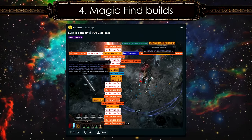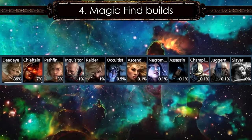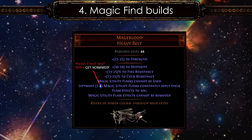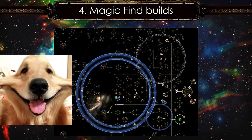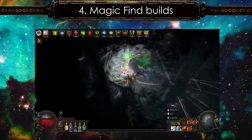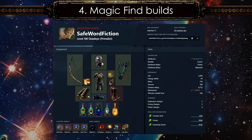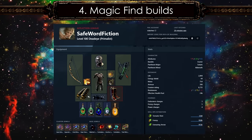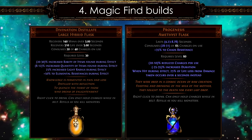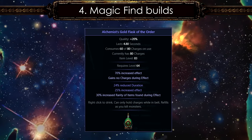Number 4: Magic Finders. There are several versions of these builds. All of them, except the Poison Caustic Arrow build, greatly benefit from Mageblood. However, they also use unique flasks, making a 3-flask Mageblood the better choice. These builds are quite squishy, needing to cap resistances and crit chance, and most require consistent movement speed — the faster the build, the more profit per hour. Most use Goldwyrm. Divination Distillate and Progenesis are must-haves for Magic Find builds. With Mageblood, you can even add a Gold Flask with 95% increased effect.